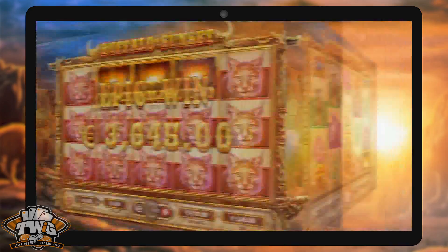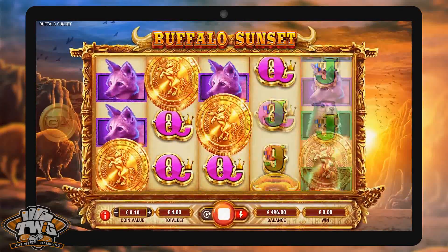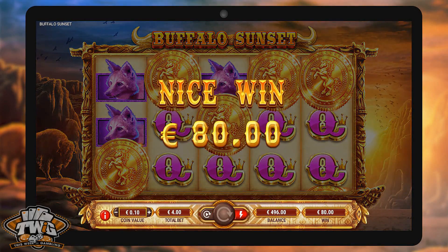There are both multipliers and wild symbols, and landing three, four, or five gold mustang scatters will trigger up to 20 free spins.